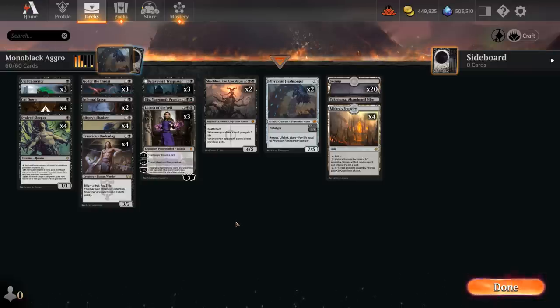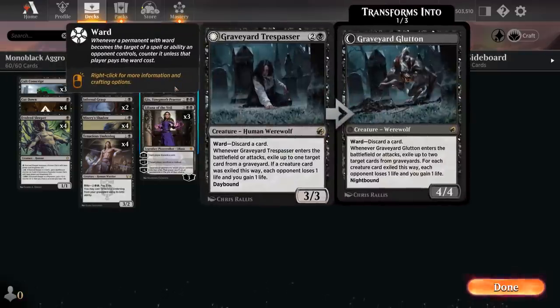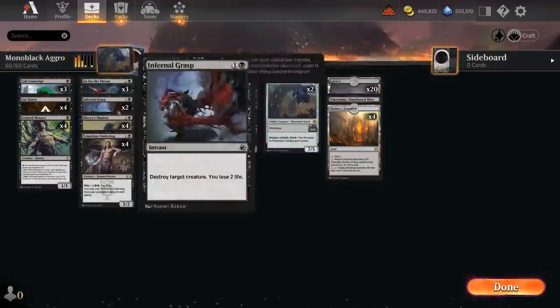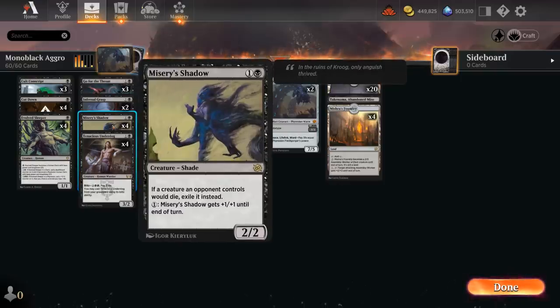We've got quite a few new additions, the main ones being Misery's Shadow — a two-mana 2/2 shade at rare saying if a creature an opponent controls would die, exile it instead. It's another exile effect to complement our Graveyard Trespasser. It is sometimes a bit of a nombo since you would rather leave creatures in the opponent's graveyard to then exile and drain the opponent, but you can always drain your own creatures with Trespasser, and shadow is mostly still an upside. More importantly, we can pay one generic mana to give Shadow +1/+1 until end of turn — an awesome mana sink at any point in the game.